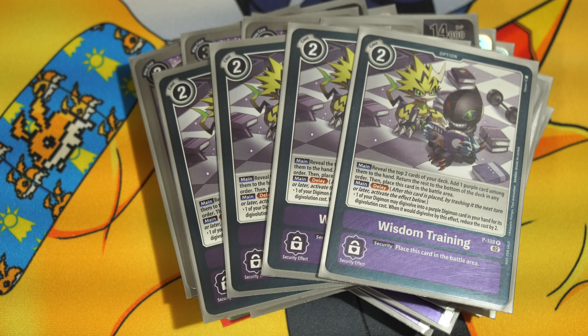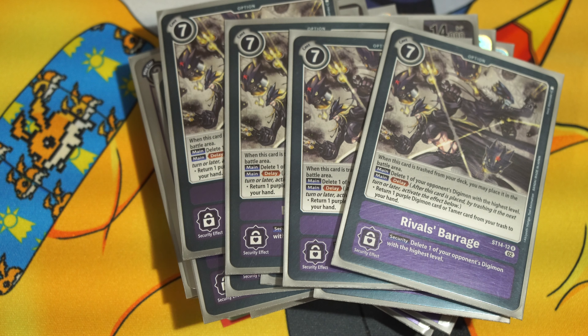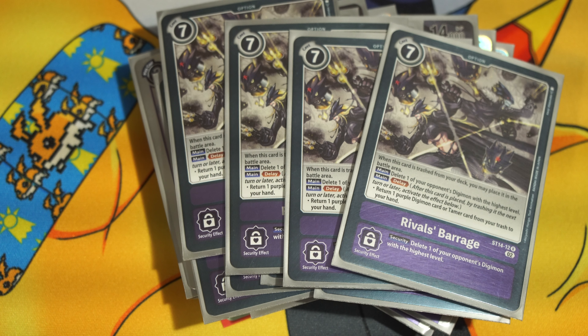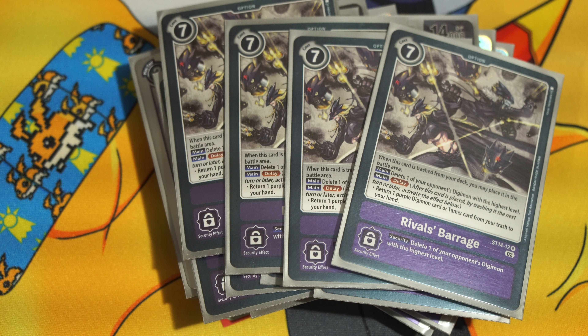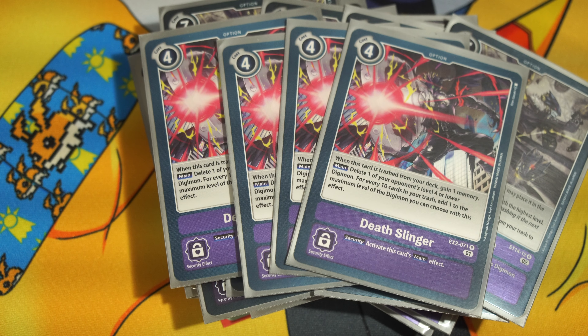We're playing four copies of Rivals Barrage. When you mill it, it goes to the battle area, and then you can crack it with delay to add back a purple Digimon to your hand. The main effect and security effect blow up your opponent's Digimon at the highest level. Pretty cool. And then we're playing four copies of Dust Slinger. Dust Slinger is really good — when you mill it you gain memory, and its activate-main effect just blows up something level four. If you have ten cards in trash, you increase the level by one, so if you have 30 cards in trash you can pop sevens. Security also activates that main effect, so that's pretty good.